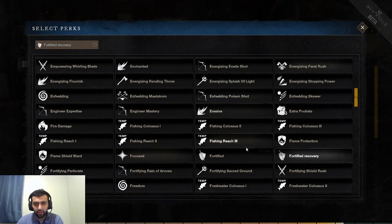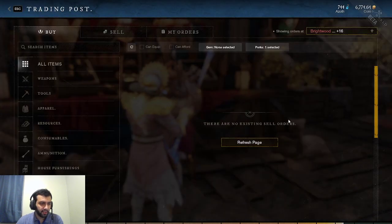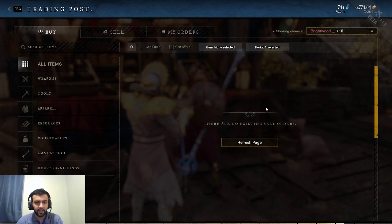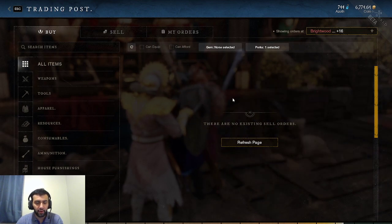Next perk is Health — I believe it's a Jewelry perk. You gain 3–9.4% more maximum health. I'm pretty sure it's Jewelry from what I remember in the closed alpha. End game, you typically have around 8,000 to 9,000 health, so you're going to be gaining about 800 more health per item that has this perk. That's a lot — very strong in PvP.